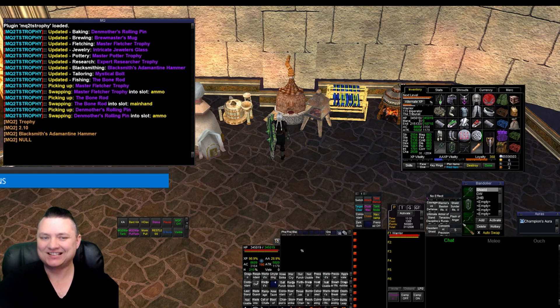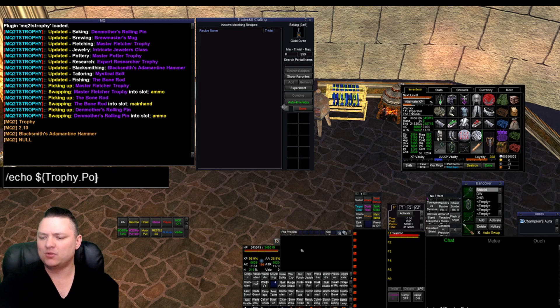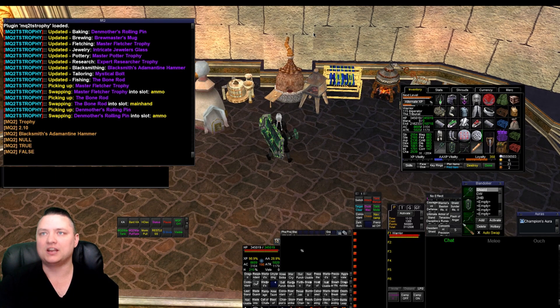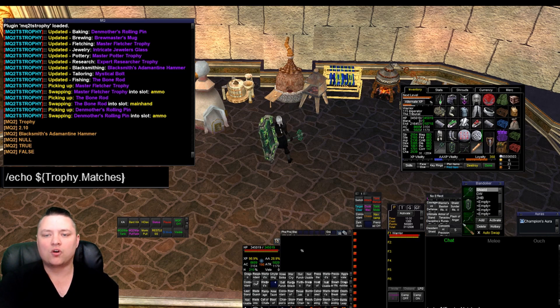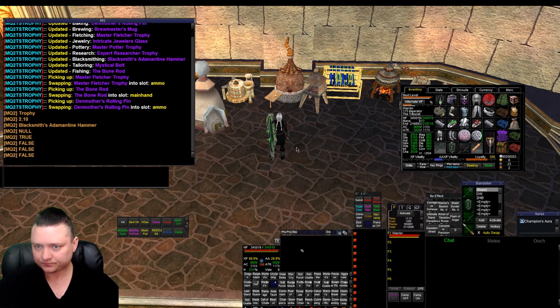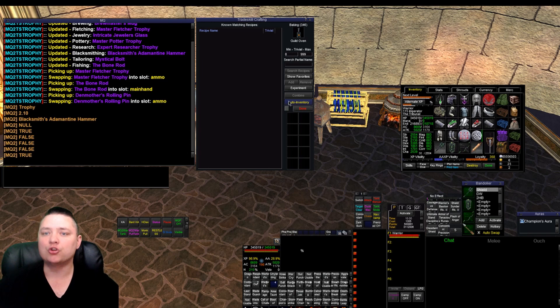We have a couple other things that are going to be handy: 'matches' and 'container'. 'trophy.container' is going to tell me if I have a container open — in this case it's returning true because there's an environmental container here, so it should be swapping an item if I don't have it equipped. If I'm out of range of a container, it shows we are not currently in an environmental container. 'trophy.matches' is for macro users — right now it's false because we're not in an environmental container, but if we go back to the oven, 'trophy.matches' would say true because the environmental container is an oven and we match with the rolling pin.